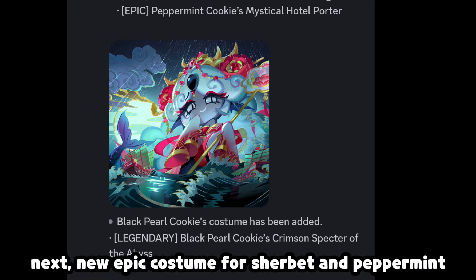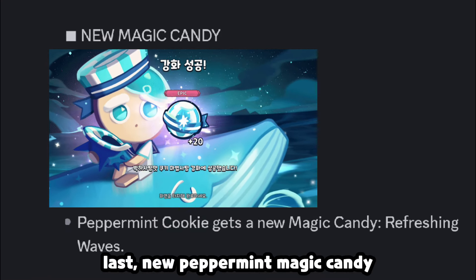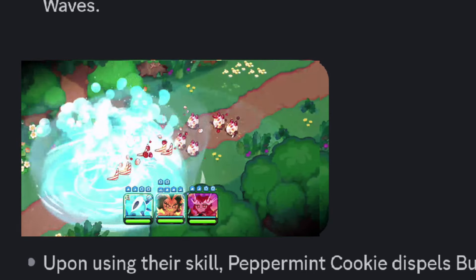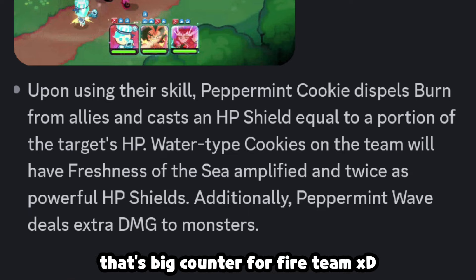Next, new epic costumes for Sherbet and Peppermint, and a third Black Pearl legendary costume. Last, new Peppermint magic candy. She can dispel burn from allies — that's a big counter for Fire Team Nexty.